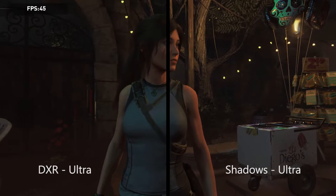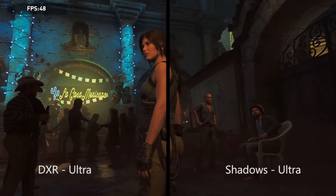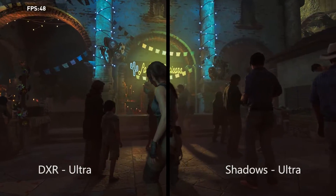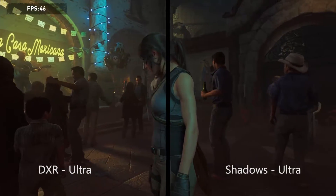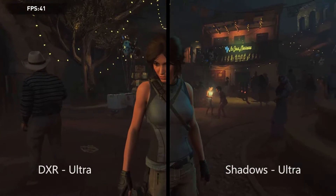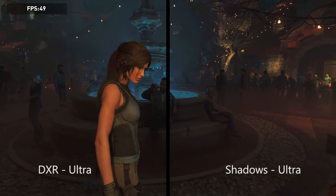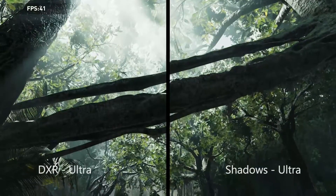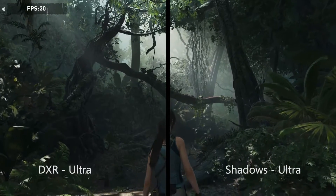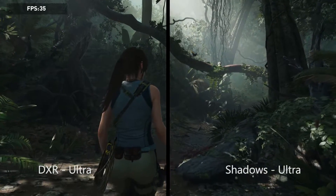First up, we've got Shadow of the Tomb Raider. DXR Ultra is on the left, and Shadows is on the right. That's what DXR is for Shadow of the Tomb Raider — it handles the shadows. You've got your normal shadows that are baked on the right-hand side, and the ray traced shadows on the left-hand side. As you can see, there's not a huge difference. As you can see from the top left corner, it runs like a potato at ultra settings, even on a 1080 Ti. The difference is softer shadows, so there's more natural ambient occlusion, making it look a bit more realistic. In this jungle scene, you can see that the light's a bit more volumetric, a bit more realistic, and the shadows are softer, but not by a great deal.